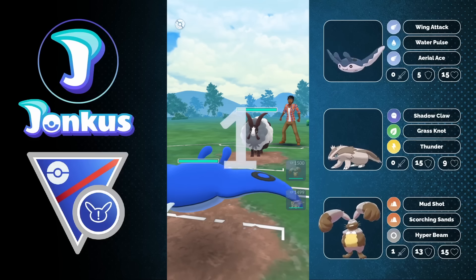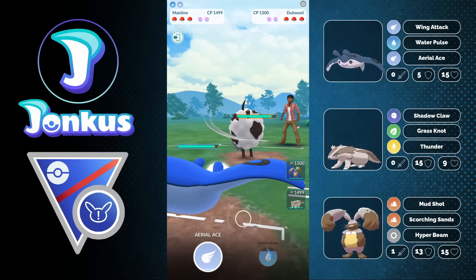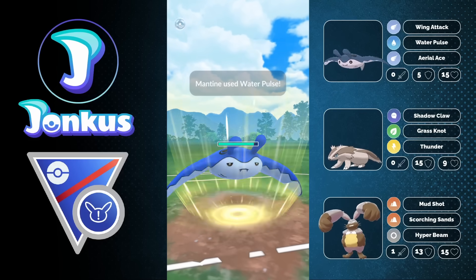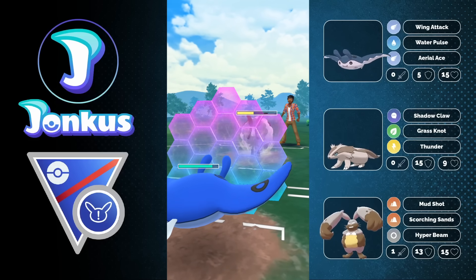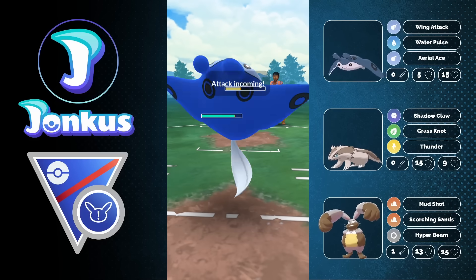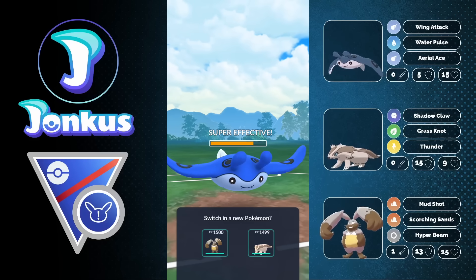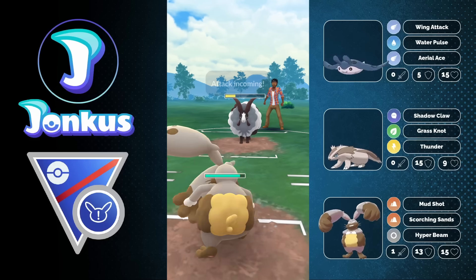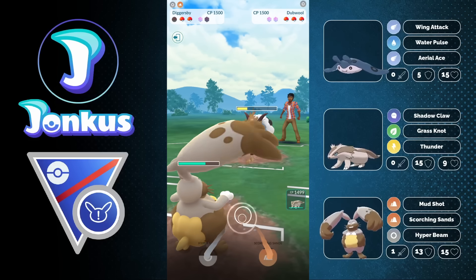Next opponent — Dubwool in the lead. This is a trickier one because Dubwool could run Wild Charge, and it's honestly a great lead for the current meta. There are quite a lot of Pokémon weak against Dubwool. Water Pulse comes through — I expect Wild Charge, so I decide to use a shield here. That's my best bet anyway; it could be Payback, which is the recommended move on PvPoke. I let the move go through. Turns out they are running Wild Charge, and now we are a shield down plus a Pokémon down — the worst possible spot.